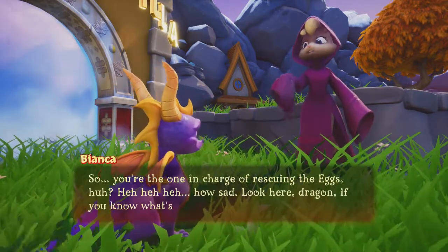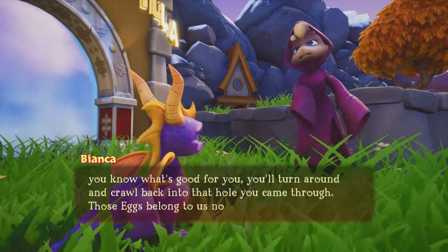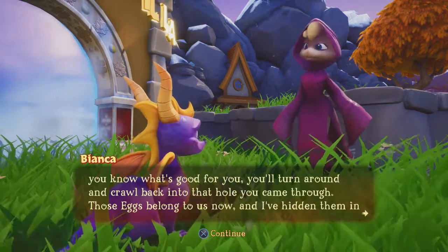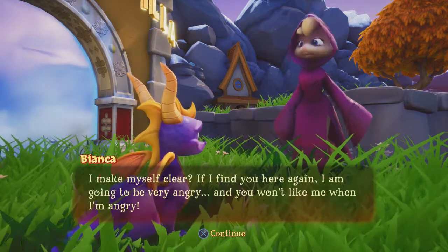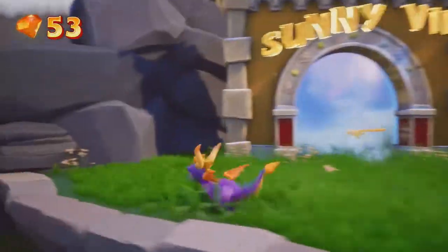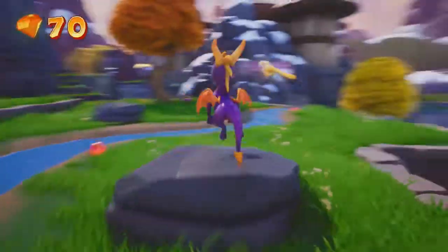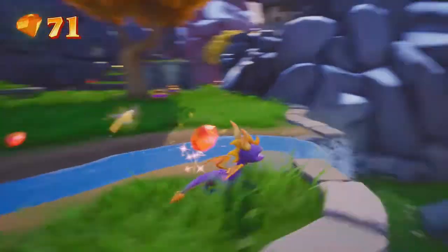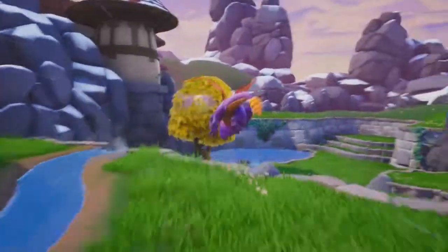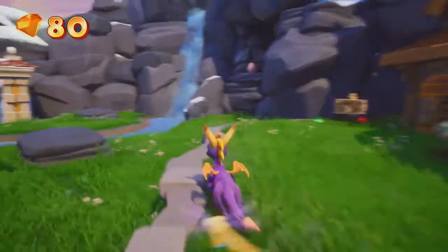'How sad. Look here dragon, if you know what's good for you, you'll turn around and crawl back into that hole. Those eggs belong to us now.' So Bianca is basically going to be the main antagonist alongside the Sorcerer throughout this game — the Sorcerer is just trying to take all the dragon eggs. But eventually, as you probably already know, Bianca turns good and starts to work for us. I really like how the plot develops in this game, and it makes great use of cutscenes.